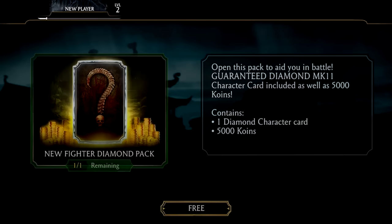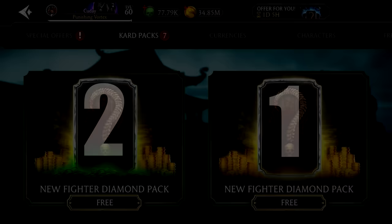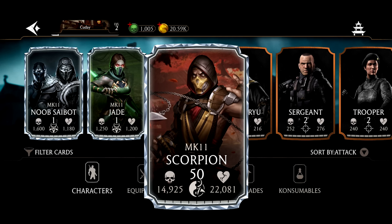Now here's the problem. There are two diamond packs — diamond pack one and diamond pack two. One contains 500 souls and one just contains 5,000 coins. The 500 souls is good and all, but what you're looking for is that MK11 diamond guaranteed. You need to pull Scorpion. So if you have a brand new account and you have no progress, just start over again until you get MK11 Scorpion.